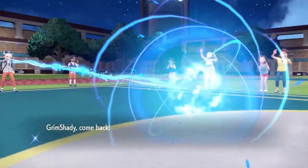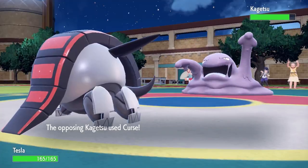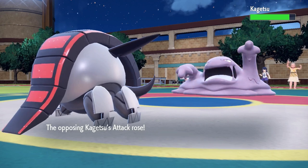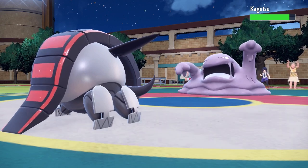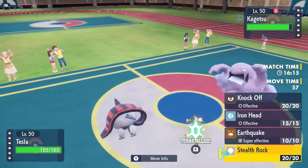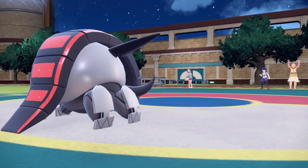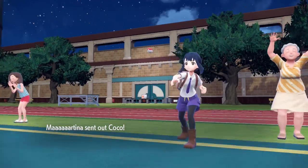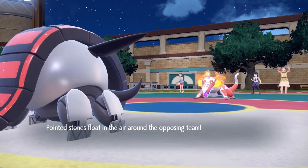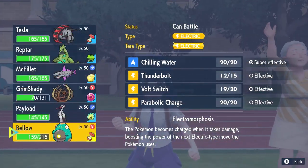A Muk behind both screens is not a good sight. I easily switch back into Iron Treads — unless it carries Fire Punch it can't really do much, especially without Curse set up. It does go for Curse. I can take a few attacks and my priority is setting Stealth Rock, since there's going to be lots of switching. An Earthquake would do a nice chunk but I'm not expecting it to stay in — Muk looks solid against some of my team. They actually go right into Skeledirge, which honestly strikes fear in my heart. That Torch Song plus Unaware ability and Will-O-Wisp makes it a serious threat.